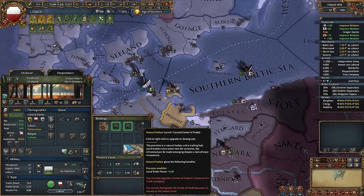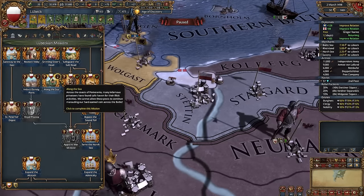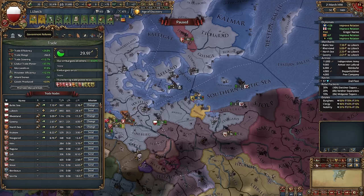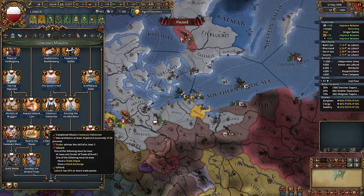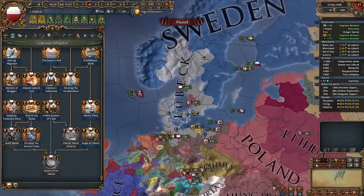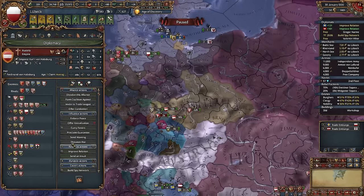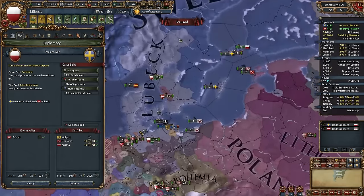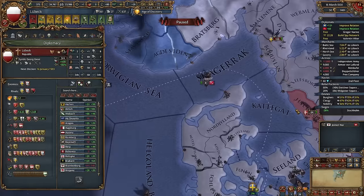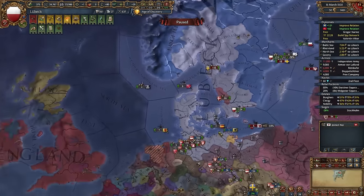Let's upgrade the center of trade here, state these provinces, upgrade the center of trade. We can finish the mission 'Along the Sea' and get more mercantilism. We now have 37 — we just need 3 more. I recommend doing this because this mission will make mercantilism cheaper by 10%. You need 75% mercantilism to finish the Lübeck mission tree. Let's ask Austria to prepare for war and declare on Sweden. After you finish your Lübeck mission tree, you will make all your trade league members into vassals.